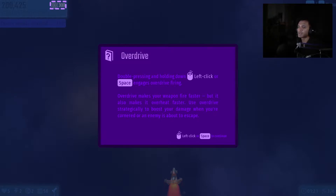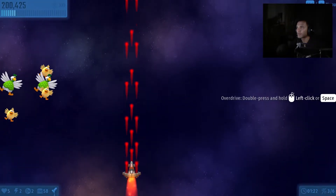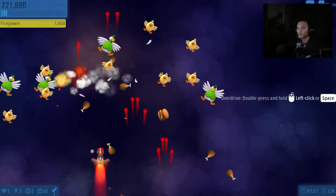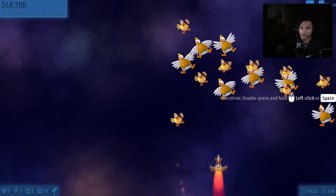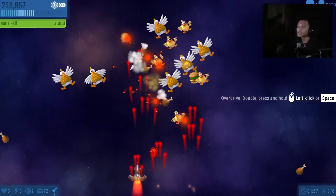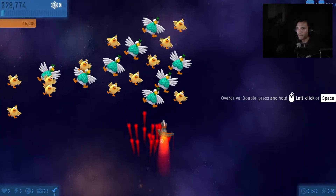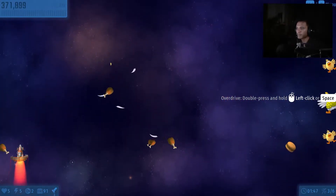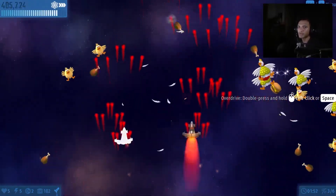Overdrive makes your weapon fire faster but also makes it overheat faster. Use overdrive strategically to boost your damage when a central enemy is about to escape. I'm not sure how to activate it — oh, press and hold! That is so cool. Was there something like this in the other games as well?